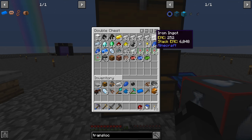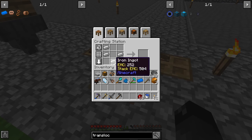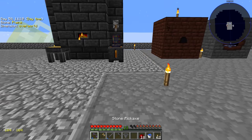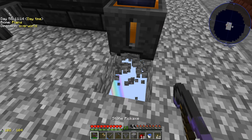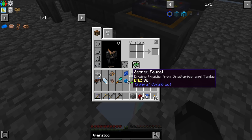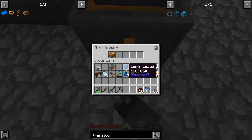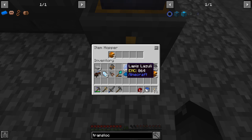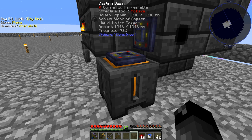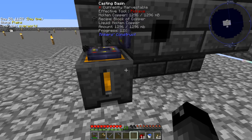We also want to get ourselves a hopper so we can automatically extract out of the casting basin. I just need to remove the block underneath the casting basin carefully so I don't fall into the void. The hopper will hold five stacks' worth of stuff, which is way more than we need. If we get a way to automatically insert stuff as well, I'll be more willing to use the smeltery for doubling instead of just smelting in the normal furnace.